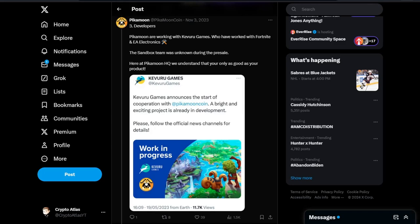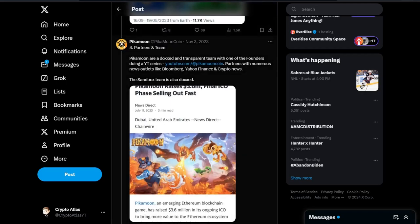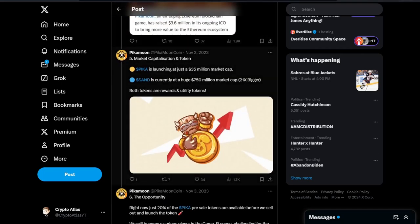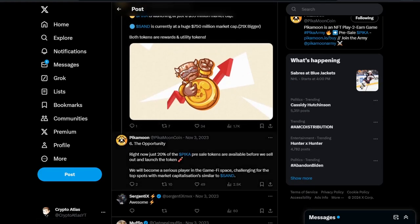Here at PikaMoon headquarters, we understand that you are only as good as your product. Partners and team: PikaMoon are a doxed and transparent team, with one of the founders doing a YouTube series at youtube.com/@PikaMoonCoin. They partner with numerous news outlets like Bloomberg, Yahoo Finance, and Crypto News. Market capitalization and token: Pika is launching at just a $35 million market cap, while Sand is currently at a huge $750 million market cap — that's 21 times bigger. Both tokens are rewards and utility tokens.